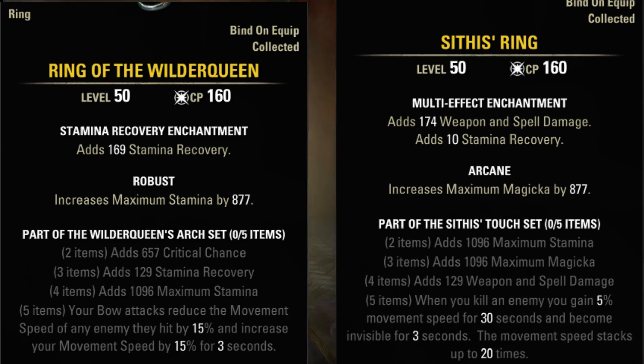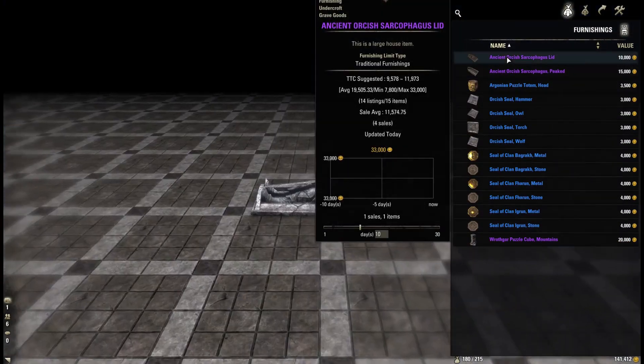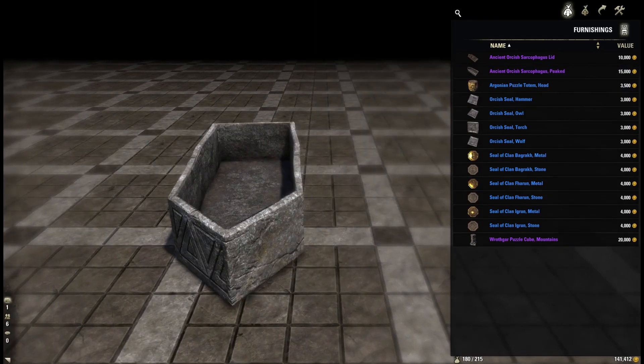Sithis' Touch is a weird combination of speed buff and invisibility that works well only if you are killing constantly respawning weak enemies. The 5-piece bonus also doesn't scale with quality. Try it if you want to farm public dungeons while roleplaying as a Vampire Nightblade type. Otherwise it's a skip.